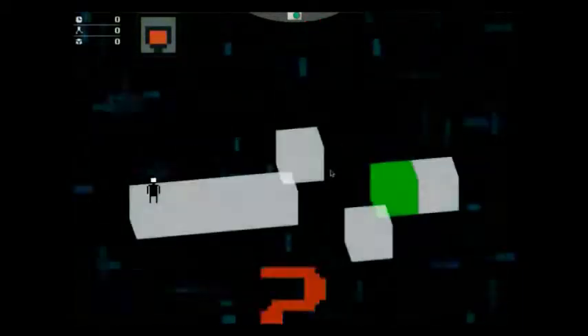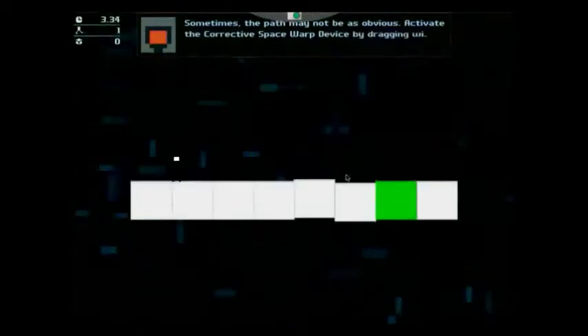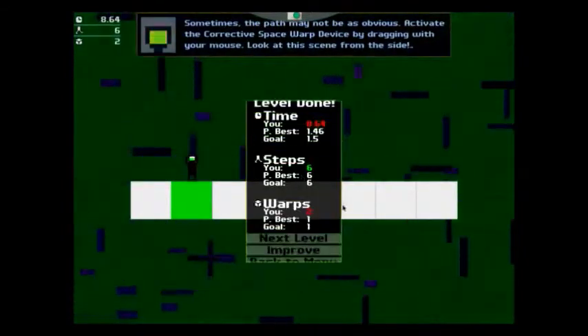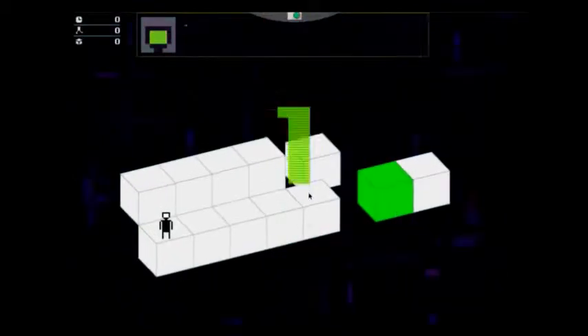So that's the first level. You might be wondering what I just did there if you haven't already played this. You can't jump, you can only walk. So how do you get across? You've got to change the perspective of the game. Yes, it makes sense in video games, not in real life.